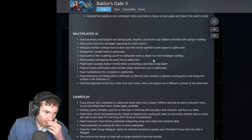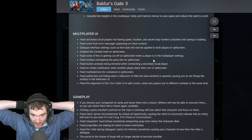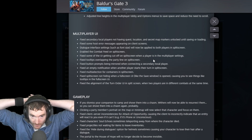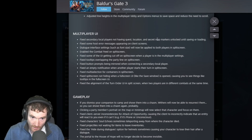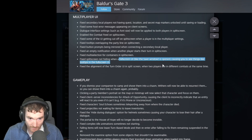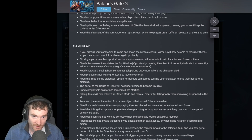Multiplayer UI: fixed secondary local players not having quest location and secret map markers unlocked until saving or loading. Fixed some host error messages appearing on client screens. Dialogue interface settings such as font size should now apply to both players. Enabled the combat feed on split screen. I haven't done multiplayer yet because I don't have enough time left in my life to play multiplayer in this game, but optimizing this is good and they're fixing a bunch of stuff.